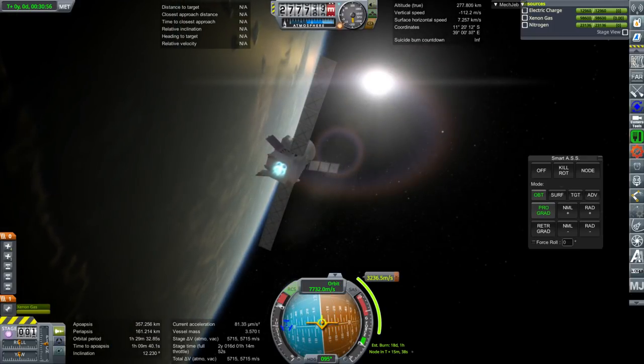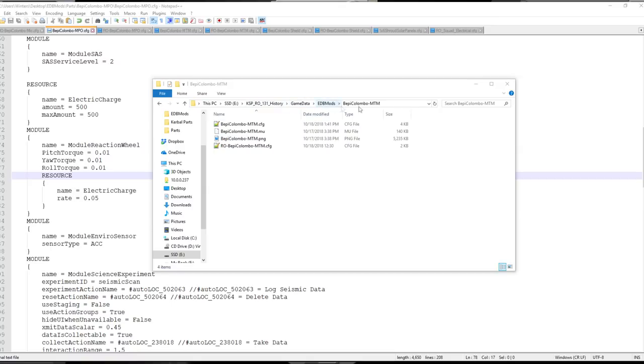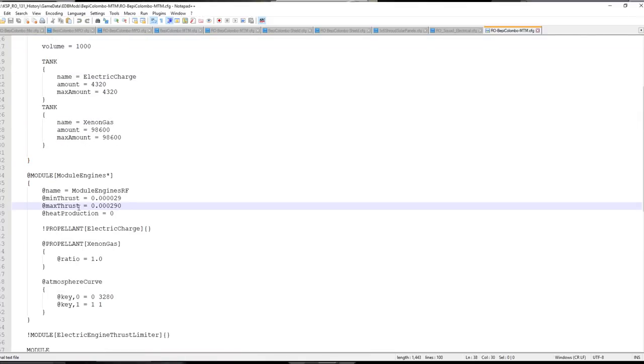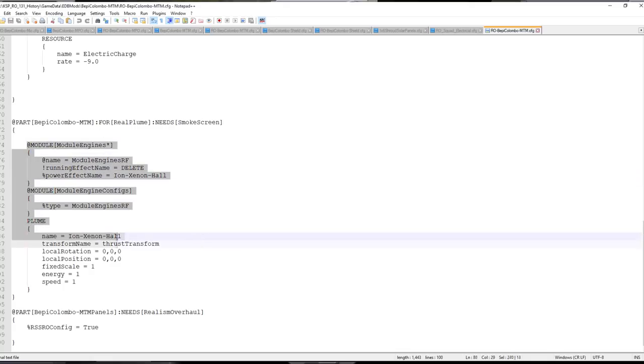Just so you know how to up the thrust, because you might want to do that on the MTM: in-game, go to GameData, in the BepiColombo MTM folder you'll want to go to the RO configuration. What you'll see is 'max thrust 0.000290' — just take out some zeros, like those three, and you'll probably be all right. That'll increase the thrust level by a factor of 1000, and maybe you'll have a stage time of a day. That's what you're looking at in the module engines section. If you don't like the plume, there's a way of changing that as well down there.